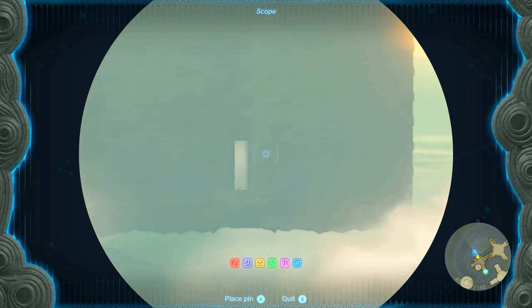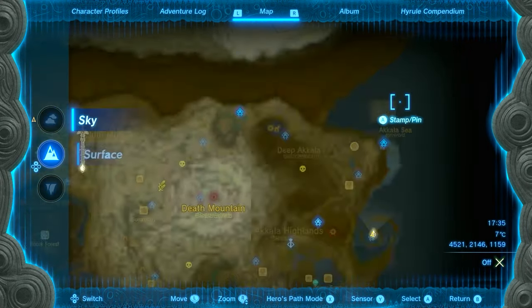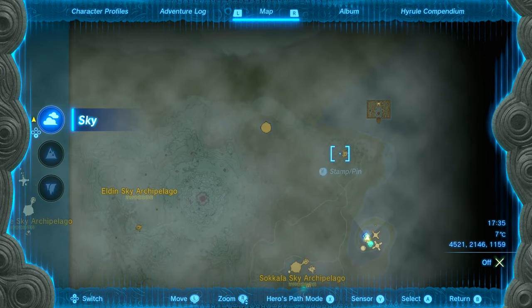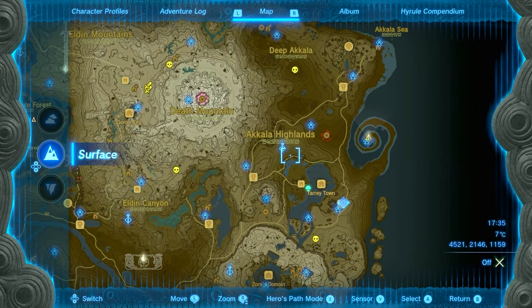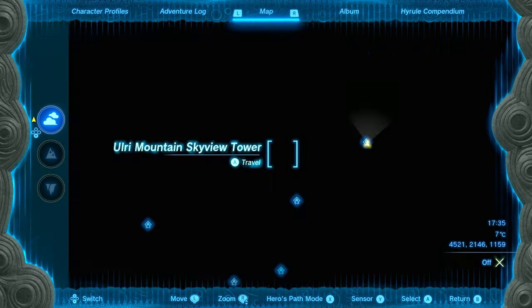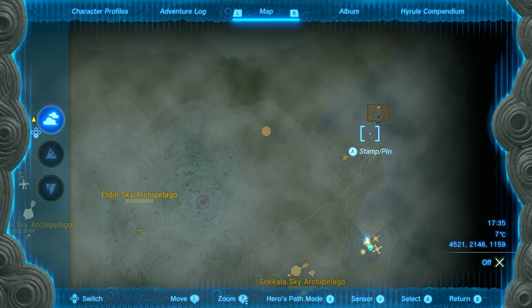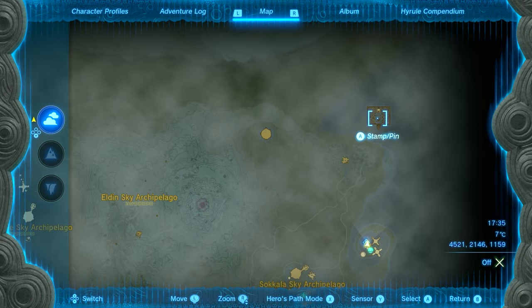Now to get here you're gonna have to take the tower — I'm gonna show you which tower right now. The labyrinth is in the sky at the top right of the map, just above the normal one on the ground. You're gonna have to get to one of these floating islands in the sky by using the Ori Mountain Skyview Tower and flying to one of these islands so you can build a device to fly the rest of the way, because it is a very far distance. You're not going to be able to glide there.